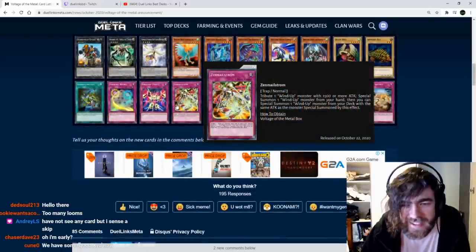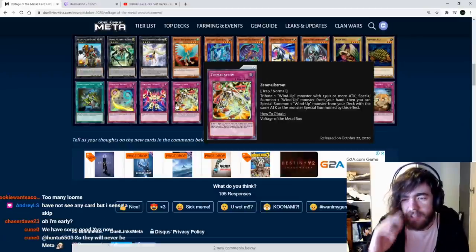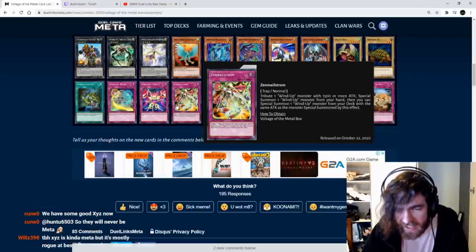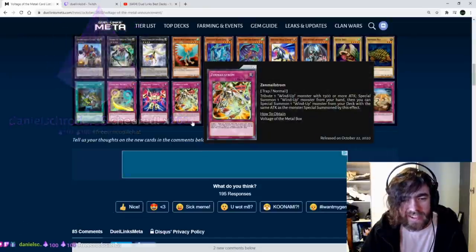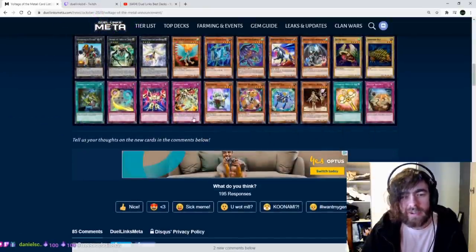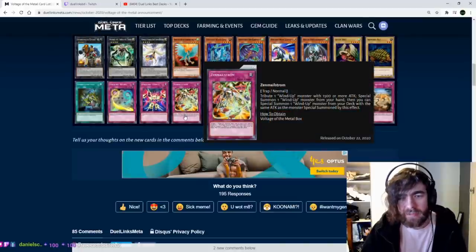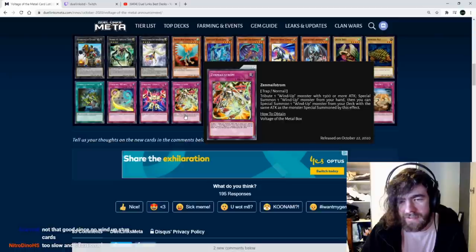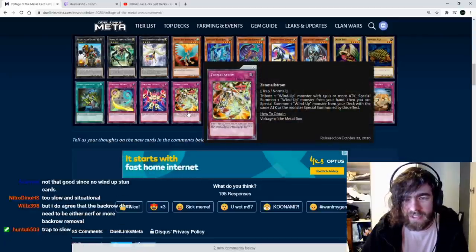Starting us off, we have Zen Maelstrom. Tribute one wind-up monster with 1,500 or more attack, special summon one wind-up monster from your hand, then you can special summon one wind-up monster from your deck with the same attack as the monster special summoned by this effect. Nah, trap cards like this are just too slow. There's going to be faster ways to play the game than this card.